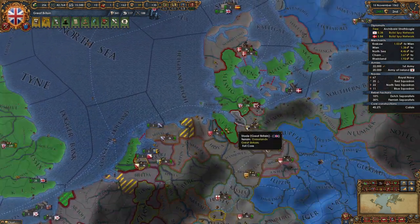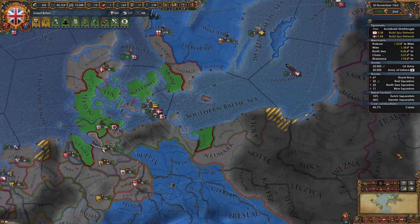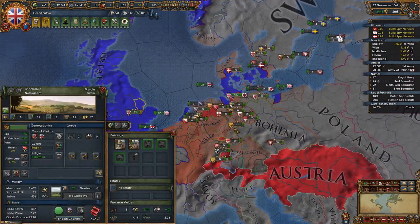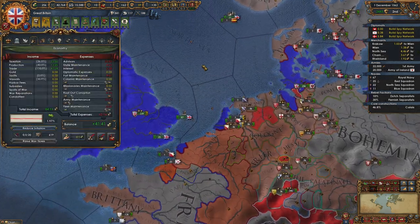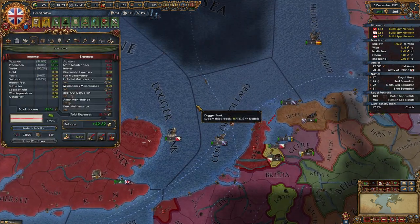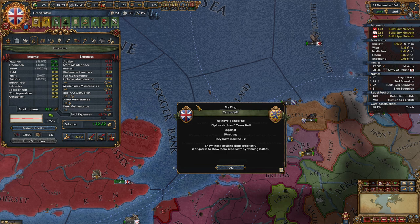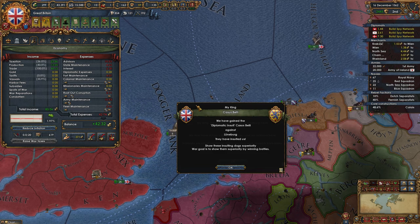I decided I wanted money. Seeing this huge green number is so nice compared to seeing a small red number that gets bigger every month. We're making sick trade income. You're not worried about inflation? Our inflation is trending down. As long as inflation is below five, I don't care at all — five is the threshold. Bad events can happen at five, and there's one called financial ruin which gives you plus five more inflation and negative stability.